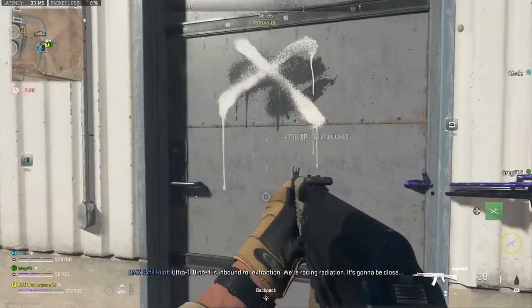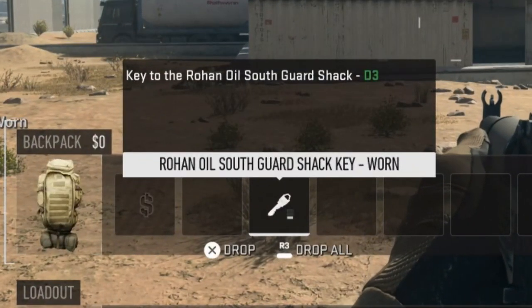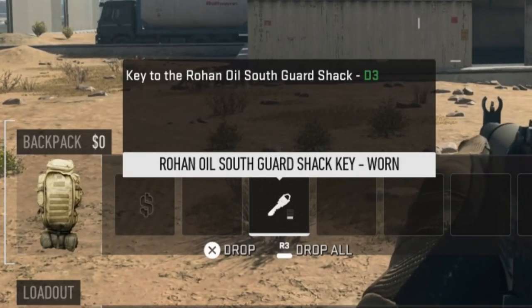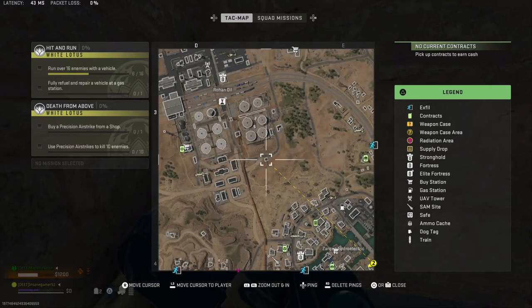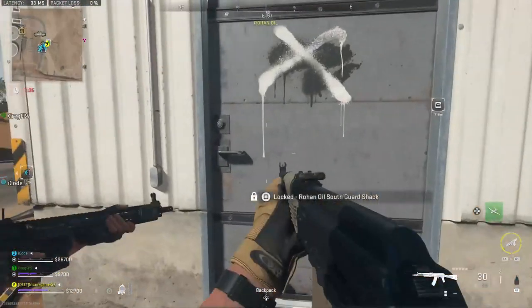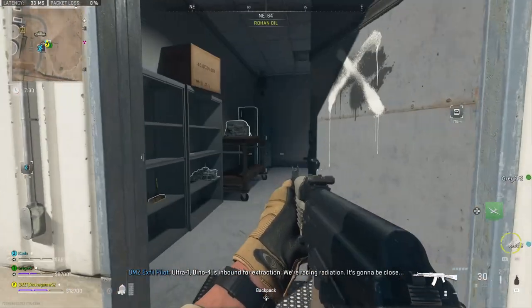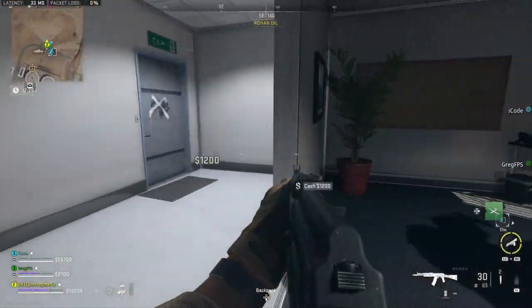The next locked key location is the Rohan Oil South Guard Shack. The description says it's a key to the Rohan Oil South Guard Shack in D3. You need to go to this building on the southeast side of Rohan Oil. Coming from the west, it's the building all by itself to the south of the giant oil tanks. Open it up and you will get a duffel bag, some lockers, a computer, and some other valuable loot like a gold bar.